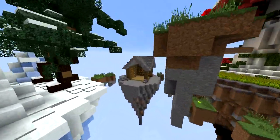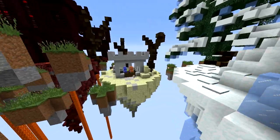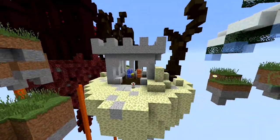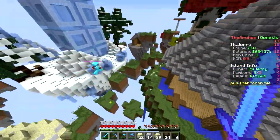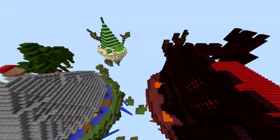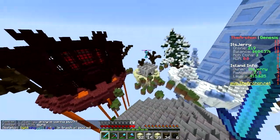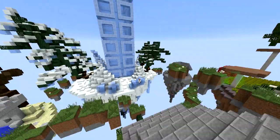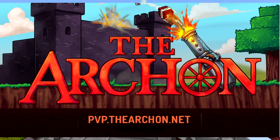That's it for today's video. We made a cobblestone island, completed a level in Archon Pass, made another island with a cobblestone generator and storage room, and we have a little robot doing work. There's also a parkour. In the future, we're gonna add more islands — some in the sky, some down below — just make it look like one big chaotic goodness. We hope you enjoy. If you wanna play with us, the IP is pvp.thearchon.net on the Genesis realm. Hope you have a nice day, bye!